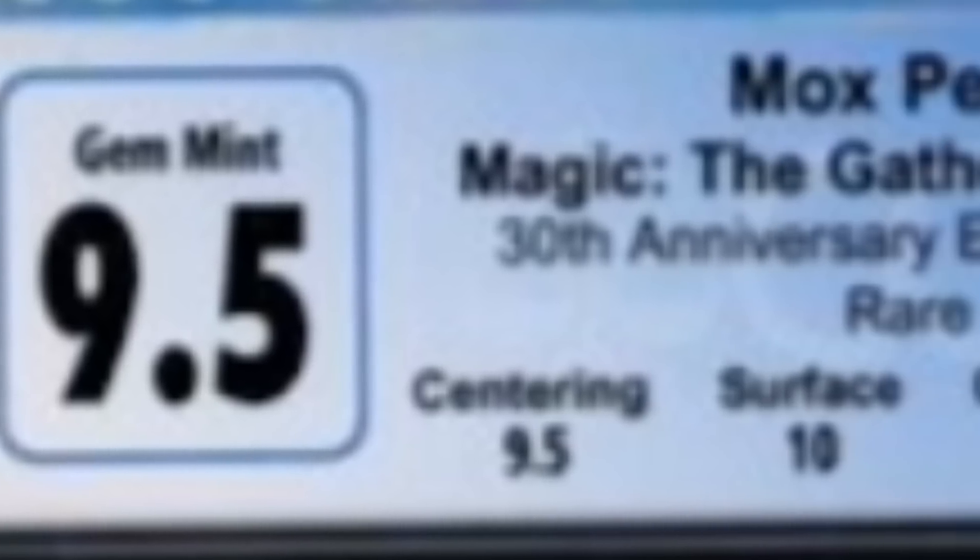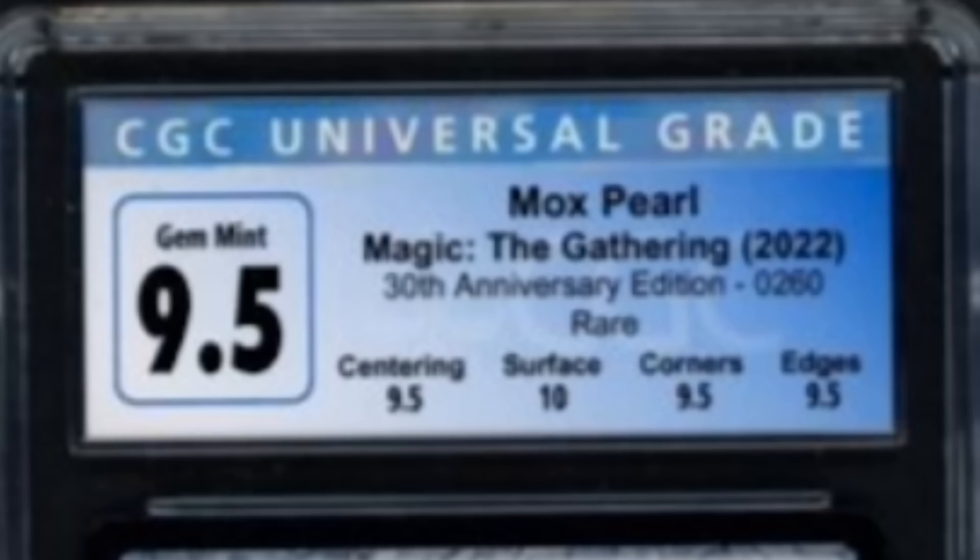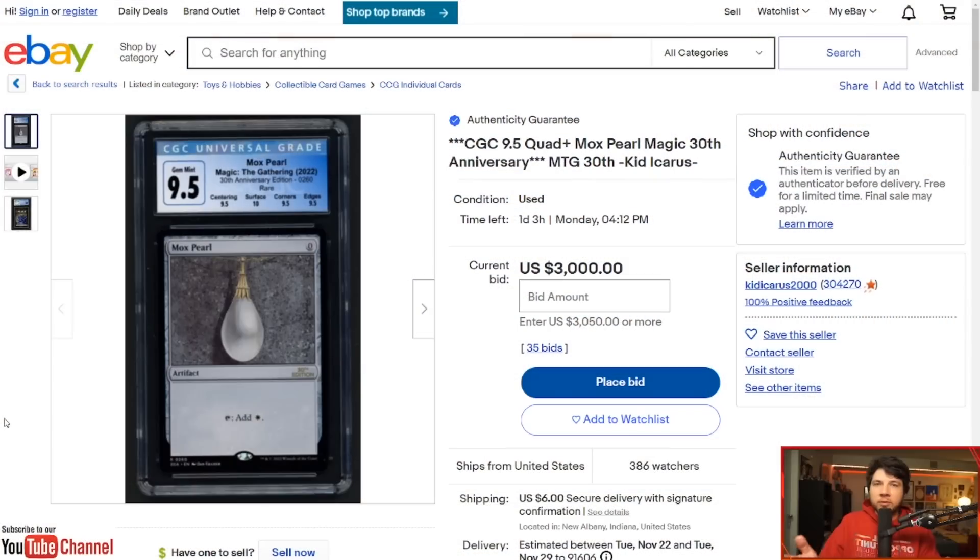It's got its sub-grades: 9.5 centering, 10 surface, 9.5 corners, 9.5 edges. Spoiler alert — all of the cards coming out of these packs are going to be pack-fresh 9.5s, unless the centering is really off and you get like a 9 or an 8.5. This isn't like finding some actual relic from 1993 — this is printed in 2022.